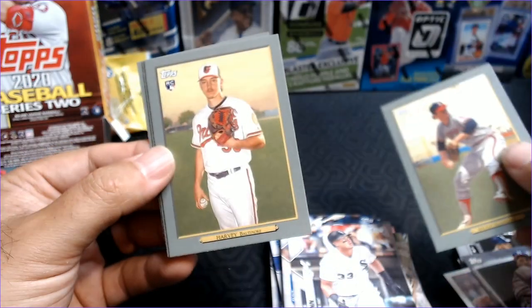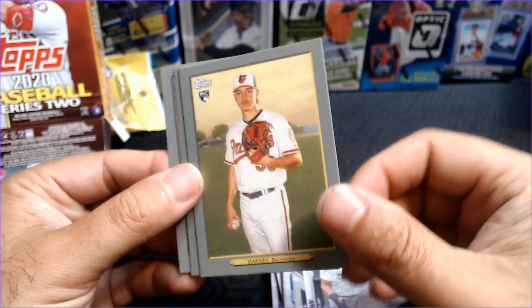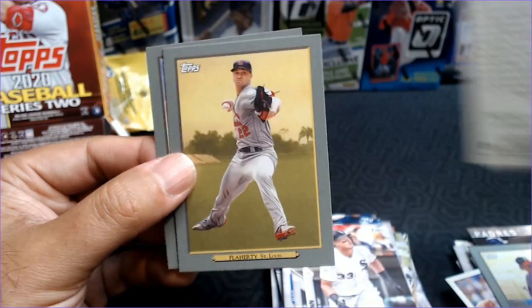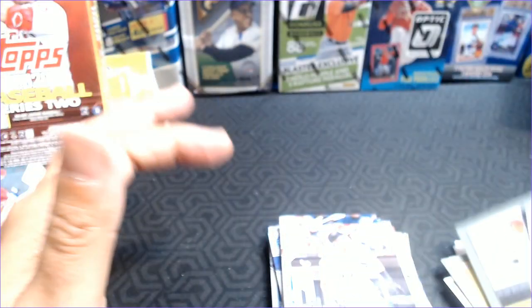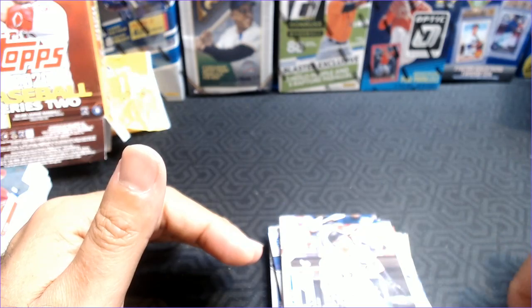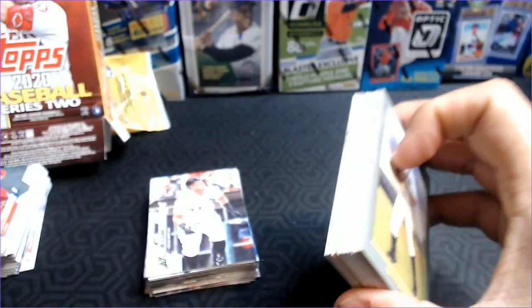Interesting that these are all throwbacks — and then our first rookie current player, Hunter Harvey for Baltimore. We've also seen his stuff in some other products. Jack Flaherty and Jim Tomei. So still, a majority of them are former players, Hall of Famers, whatnot. So there we go — we did not get Robert or Dubon, but that just means the chase is on.